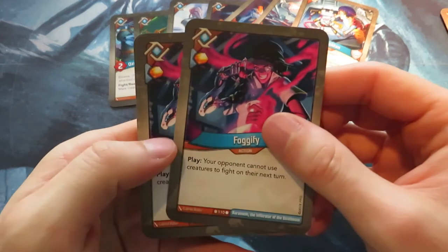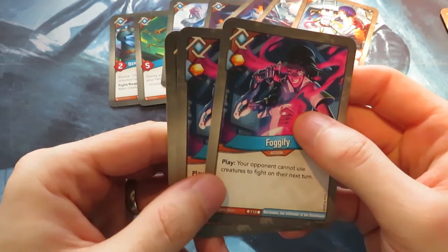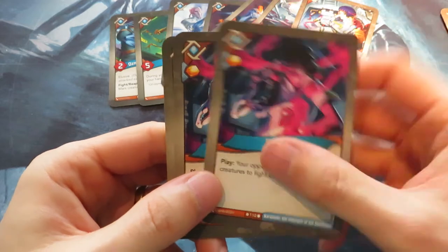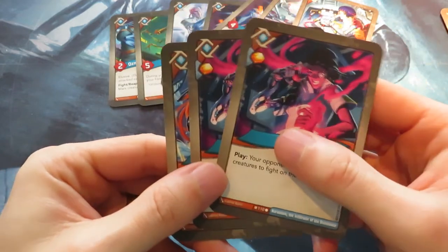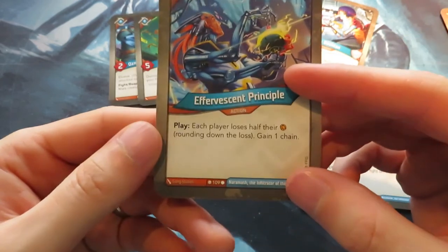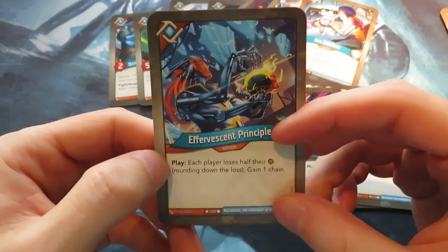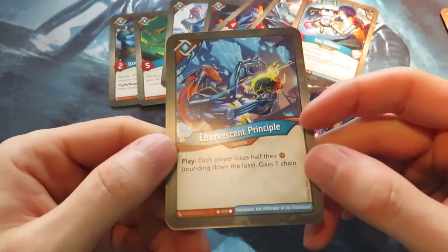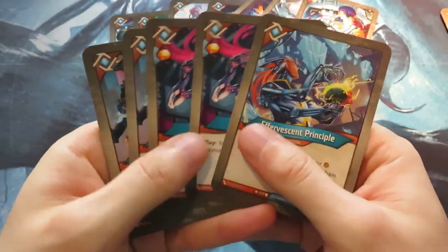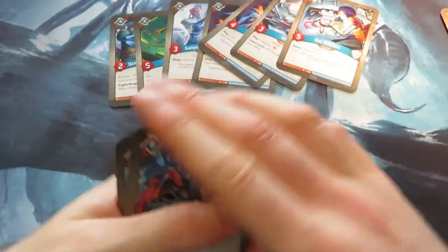We've got Fogify, which prevents your opponent from using creatures to fight on their next turn. We've got two of those, which gives some control. Then there's Ever-Faced Principle: each player loses half their Amber rounding down, and the losing player gains one chain. There is some Amber control in this deck — not super strong since we don't have a lot of steal effects, but it's fine.